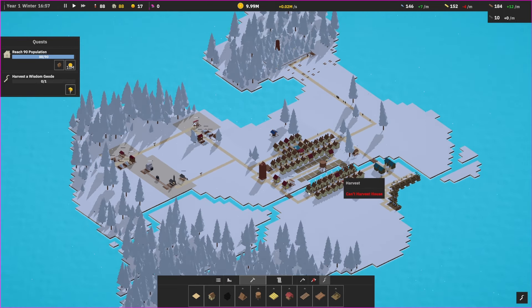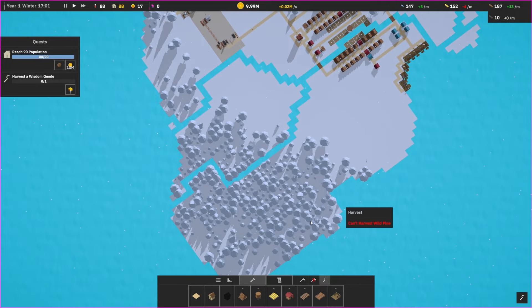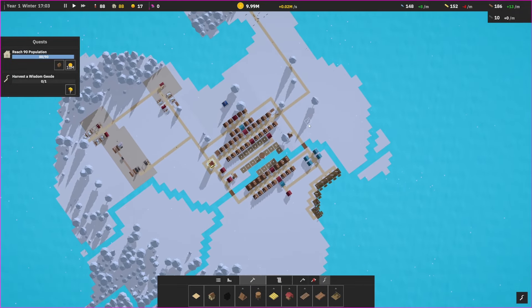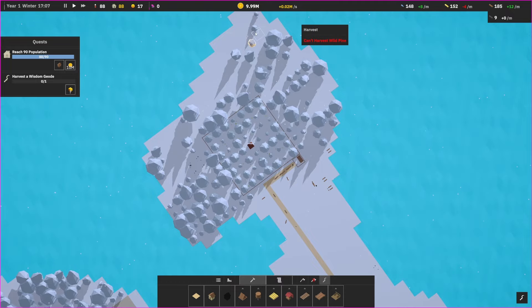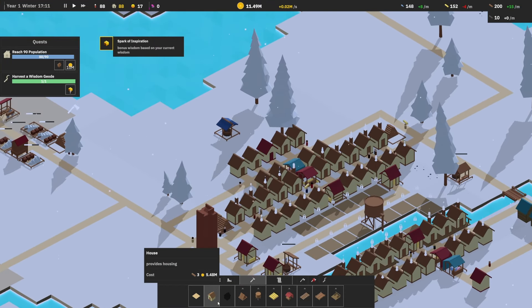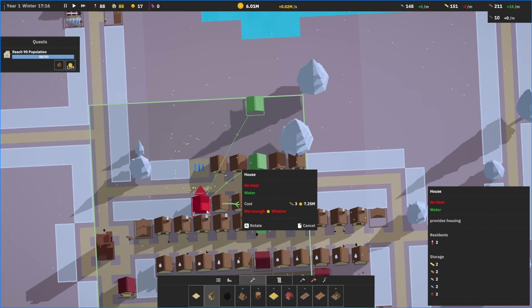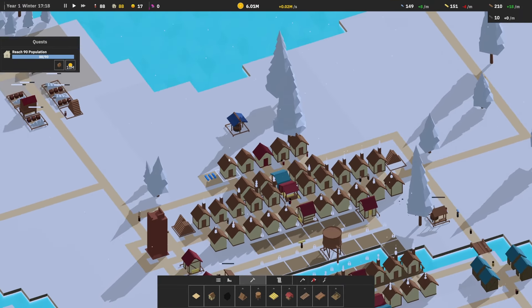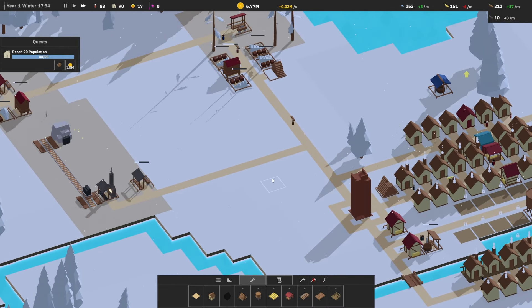We got a wisdom geode — where are you? Over here? Way over there, there you go. We need more houses — well, one more house. Fast forward. I should probably have it on fast forward the entire time — I keep slowing it down, I should just keep it on fast forward. I'm going to do that now.